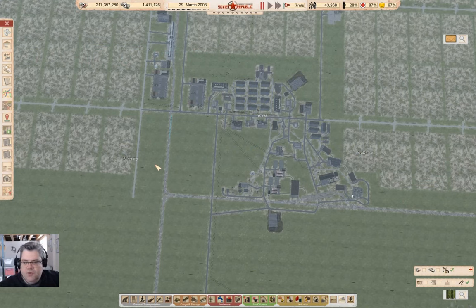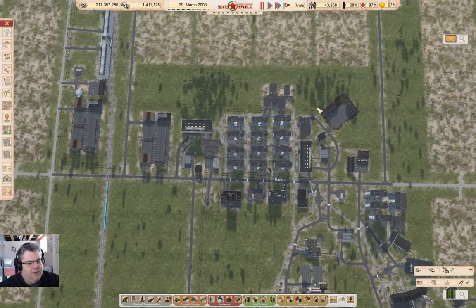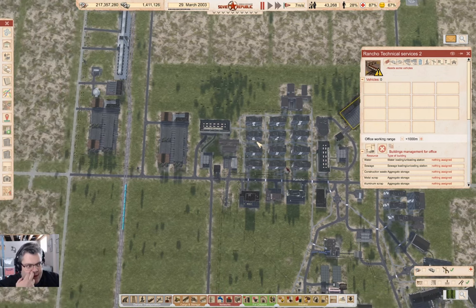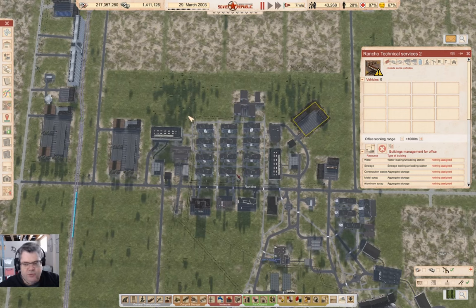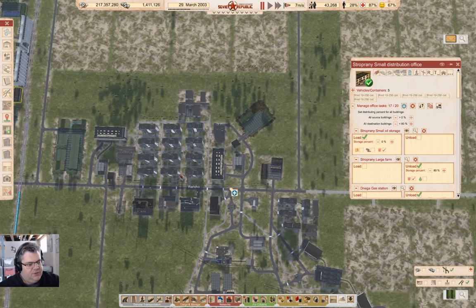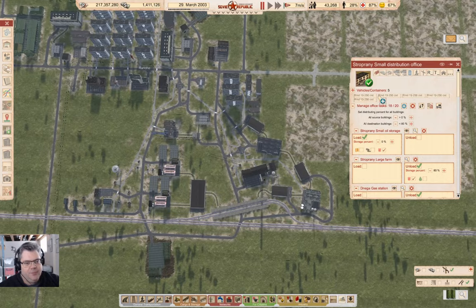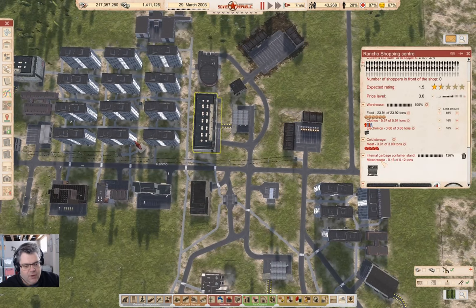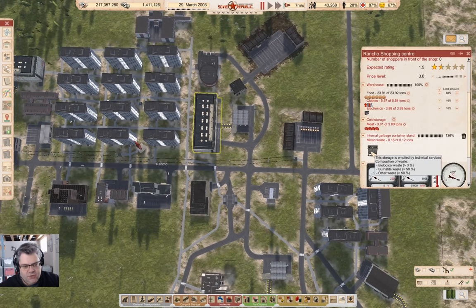Hey everyone, welcome back to Lucky Corners Season 2 — now in the Soviet Republic. Last time I enabled waste management, we haven't actually done much with it, but I plopped down a bunch of these technical services and I need to go ahead and add some fuel to them and some vehicles. We can fuel these ones up from over there, and I just need to check — we've got mixed waste here, yeah.